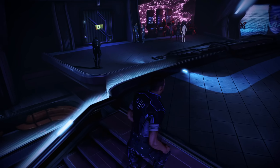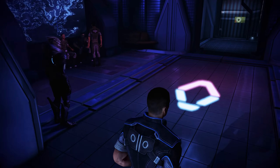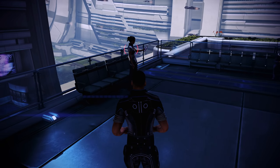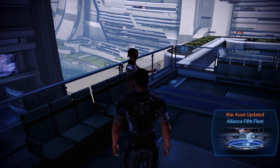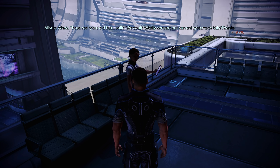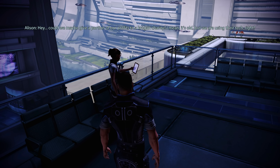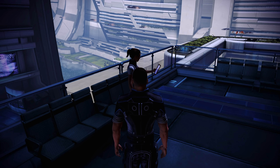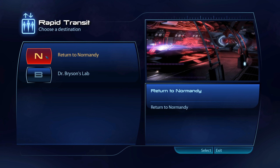We are now more or less done with the Citadel for now. One more small side quest remains: we collected power grid schematics in the cannon control center on Tuchanka during our fight against Cerberus, and there is someone standing right outside the bar who can use them. We hand them over — they are old but solid, and they can convert their current systems. Another side quest completed, another war asset obtained. We use the Citadel rapid transit terminal to return straight to the Normandy.